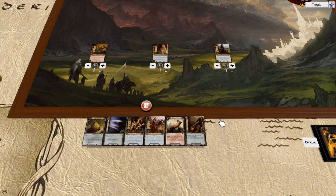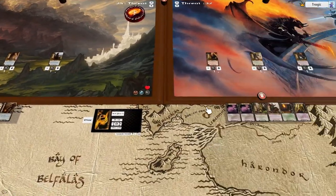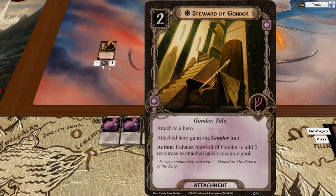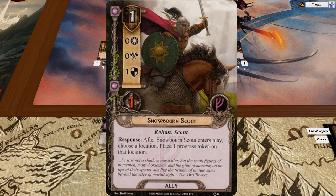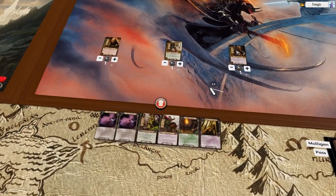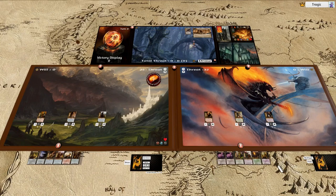That means you can bulk up all your threat reduction onto one side, which is very helpful because of Gollum. Meanwhile over here we have a pretty bad hand, but not too terrible — we have Steward of Gondor, which is good; Song of Wisdom, which is good; Burning Brand, which is also good. The most important bit is that we have two one-drops. This quest is all about feeding monsters to the gigantic spiders, so this deck is almost entirely people, which is a very unusual hand. I'm going to keep this one despite it being kind of lame.